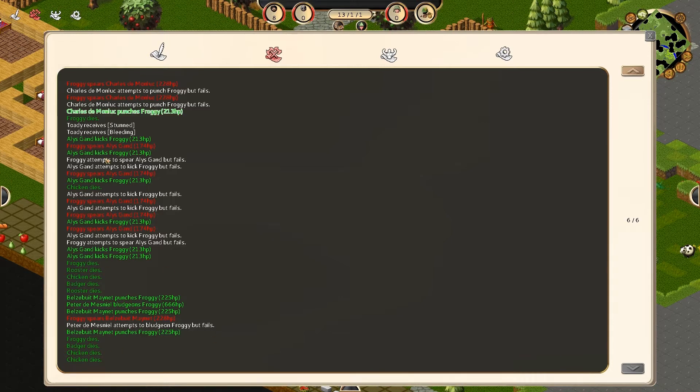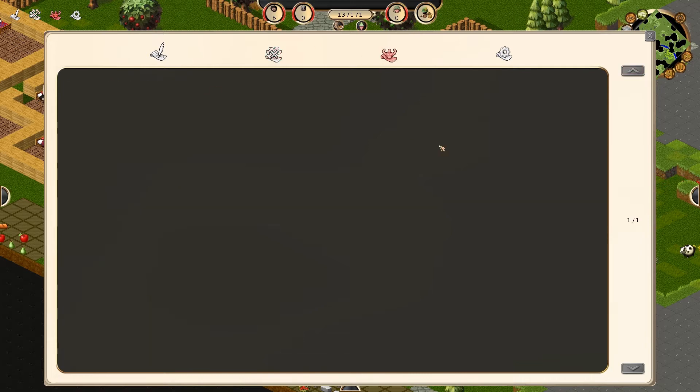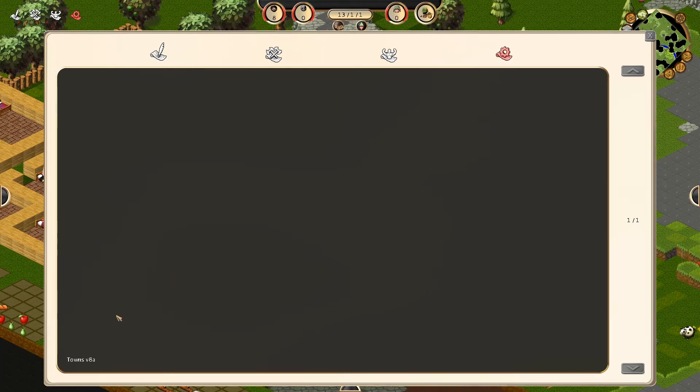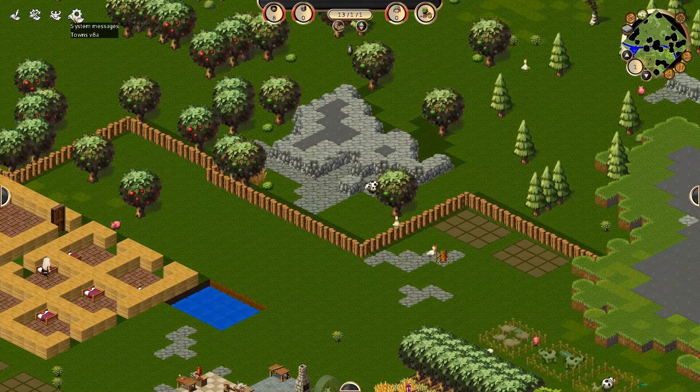This is the combat log — so just all the hits and all the deaths. The hero log, which I assume is going to be similar to the combat log but when you get heroes. I haven't got one yet; I don't even know how, but I'll figure it out one day. And this one has the messages in it for the tutorial. Other than that, I don't know really what it does.